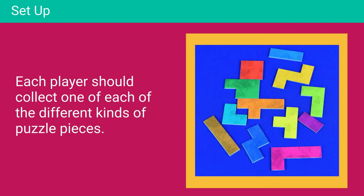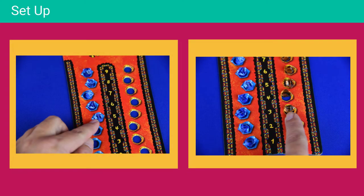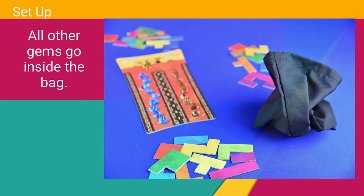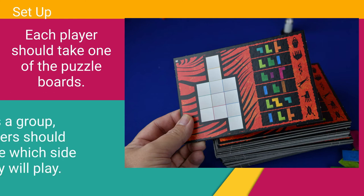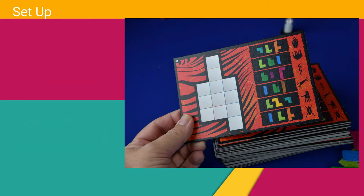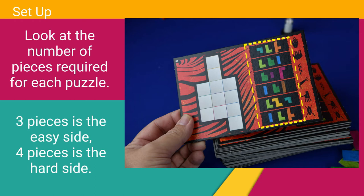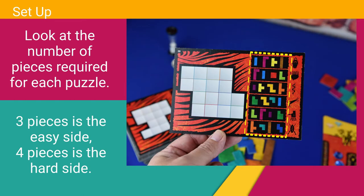To set up, each player should collect their complete set of 12 puzzle pieces. Take the round tracker board and place it in the center of the play area. Fill the holes with the corresponding colored gemstones — blue ones on the left and orange ones on the right. All other gemstones are placed inside of the black bag. Each player should now grab a puzzle board. Players should determine if that round will be played on the hard side or on the easy side. The side with three puzzle pieces is the easy side, while the side with four puzzle pieces is the hard side.